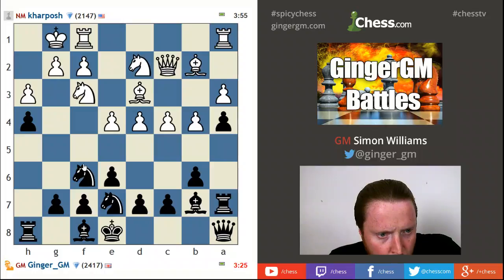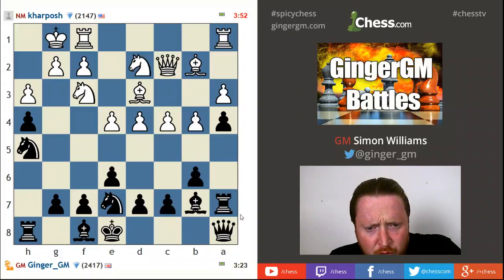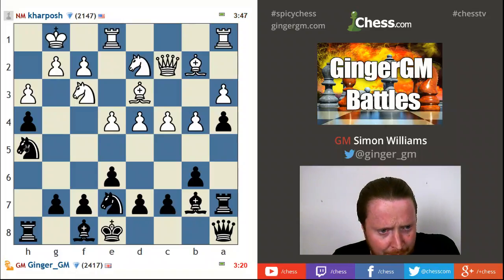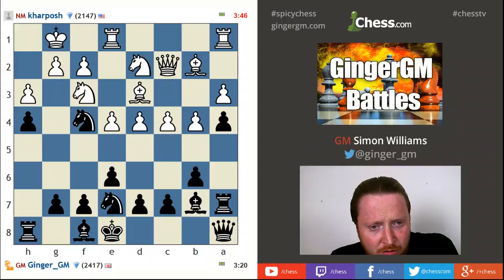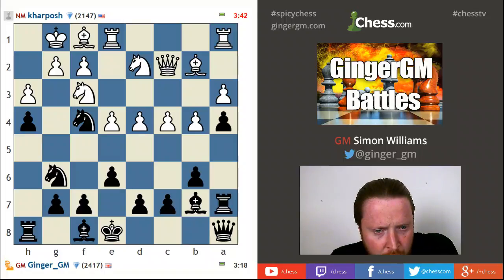I'm gonna have to retreat yet again — my knight wasn't doing a very good job there. The idea is if my opponent goes e4, I get the f4 square. Okay well let's try to get one of my knights to f4 at least. All my pieces look very cramped — it looks like a beginner's game here. 'Beginner GM' — that could be the new show, 'Beginner GM with GM,' or pretend GM Simon Williams. I'm down on the clock as well.